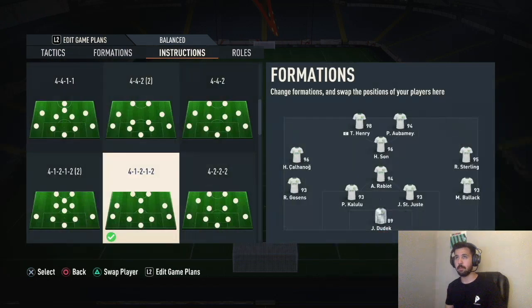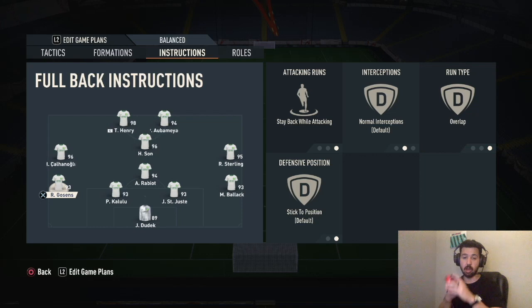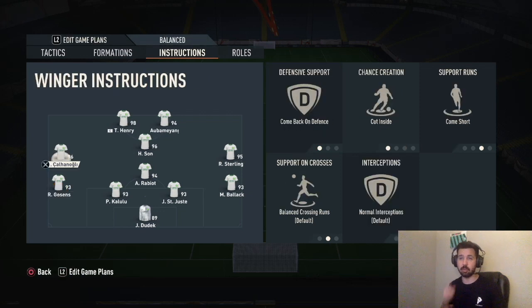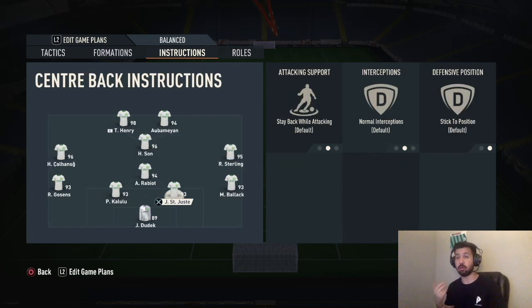Goalkeeper comes for crosses, sweeper keeper. Both center backs stay back while attacking. Right back: stay back, overlap. Left back: stay back, overlap. When you get in-game, turn on d-pad tactics — the up arrow, then the left arrow — the one that says attacking fullbacks. It will override these instructions and make them join the attack. When they do, they push your right mid and left mid to cut inside and act almost like CAMs. So you end up with your left back as a left winger, left mid as a left CAM, right back as a right winger, right mid as a right CAM, and a central CAM with two strikers — attacking with seven bodies.